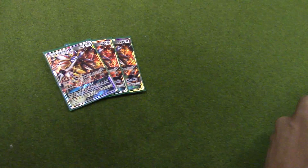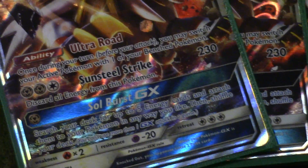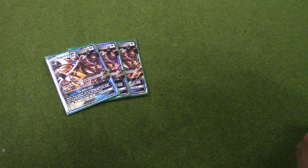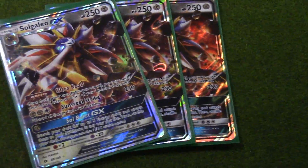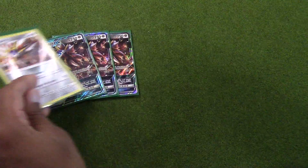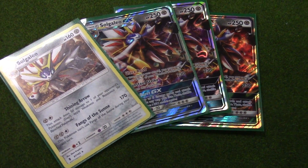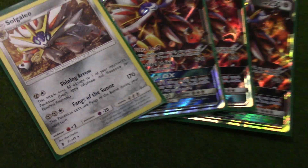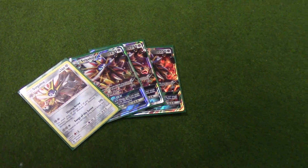The big bad boy of the deck is Solgaleo GX. Does Sunsteel Strike for 230, discarding all Metal Energy. Basically thought this was a good play because it one-shots Gardevoir no matter if they have a Weakness Policy. With a Choice Band, this can knock out anything in the game, and then with no energy, Gardevoir can't come back and one-shot you — it takes almost 8 or 9 energies with a Choice Band. We also play one of the Baby Solgaleos for Ninetales from Burning Shadows — it's a great attacker where you don't want to discard your energy. Does 170, can't attack your next turn, but you can reset it with Ultra Road. Yeah, kills Lele's like nobody's business.